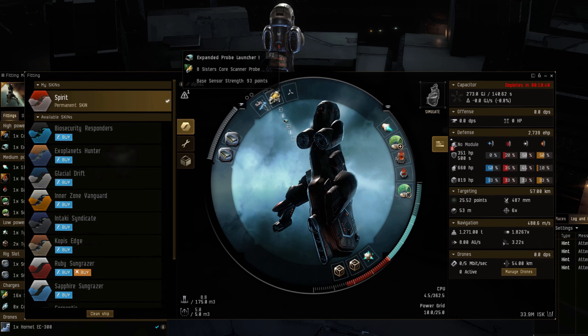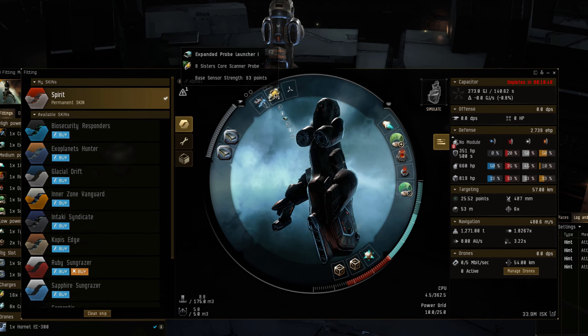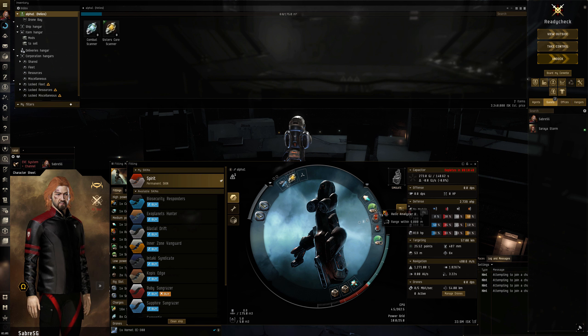My scan strength comes to 93 points, which I think is pretty good — I don't really know how high you can get it, but it seems to do the trick. With relic scanner level 5, it's pretty effective and more often than not, almost always, I crack the relic and get the loot. If I fail on the first go, I get it on the second. Whereas when you're skilled up to just level four with relic analyzers, I found that you fail every now and again and don't get all the loot — and the loot is why I'm here.